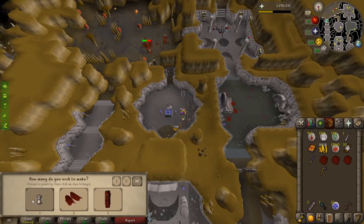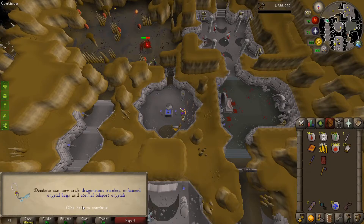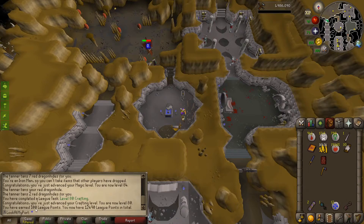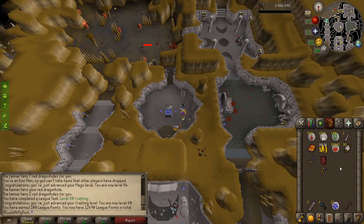With this dragonhide body of the red variety, there is level 80 crafting. We can make ourselves a glory, but we already got one from a clue scroll — because we're fancy like that. We get 100 league points. Along the way we got to level 84 magic, but we still need our magic potions to boost for the Abyssal Demon heads. We didn't get any dragon heads, so we don't need to worry about getting a higher magic level for that.